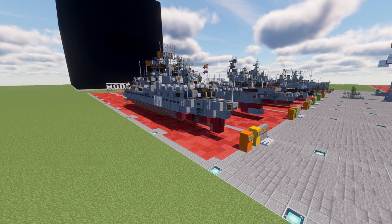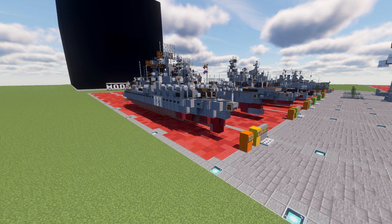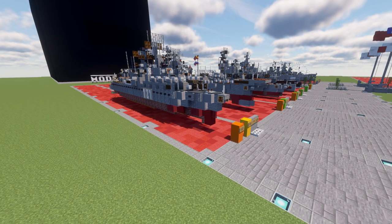We don't have too many Soviet ships, so it's always nice to see a new one. The Soviets always have some of the most unique and mean-looking ships, and Slava here lives up to that, with an insane portion of the ship being dedicated to missile launchers.